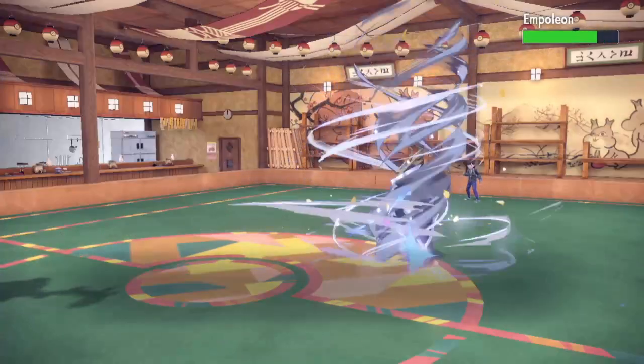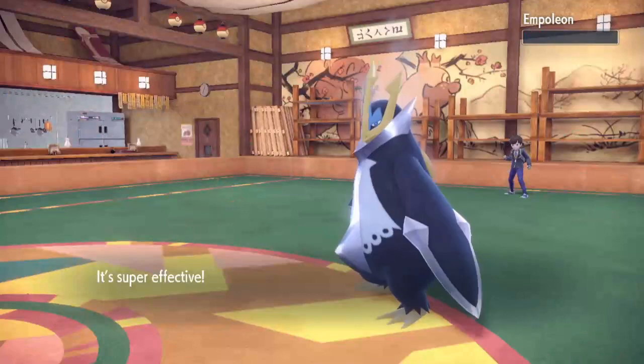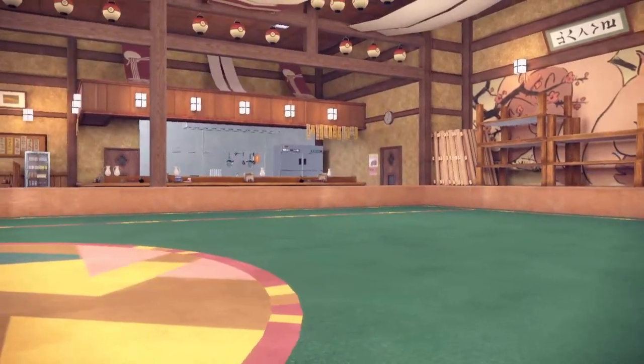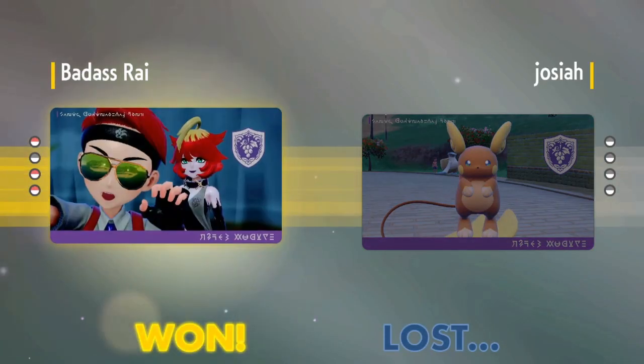He doesn't even Tera — I don't know what he's saving his Tera for. I guess he's saving it for next game, or he's just Tera Water and doesn't bother. Whatever — I'll take another win. We played really well, we deserve the win. Zacian was a bit of a threat though; if that thing had gotten rolling it would have swept me because I don't have anything for Steel-Fairy on this team.